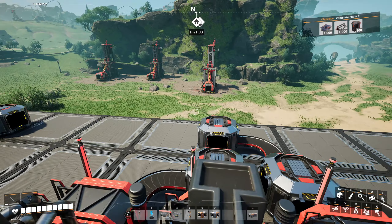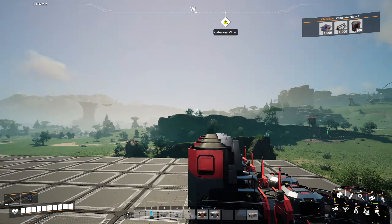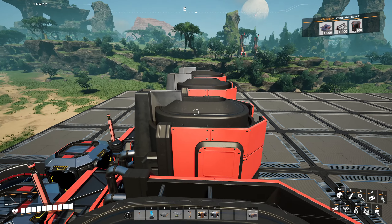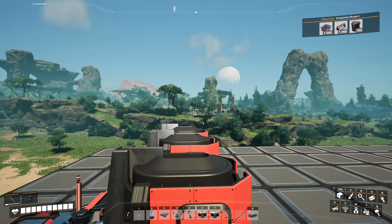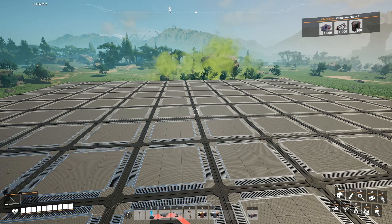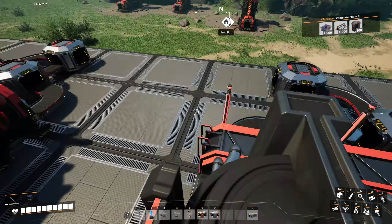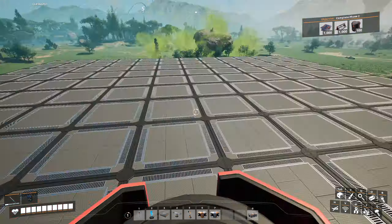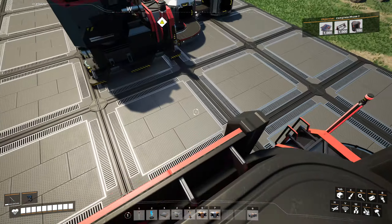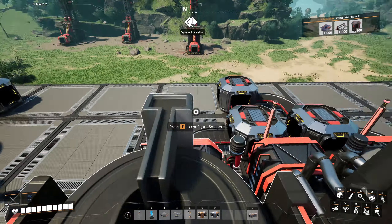I've done a little bit of load balancing. I realized I've kind of struggled in previous playthroughs trying to scrunch everything into a tiny area - I don't know why I do that. I've got this whole planet, so we can do big factories. It doesn't matter - I don't need to save space, I just need to be efficient.